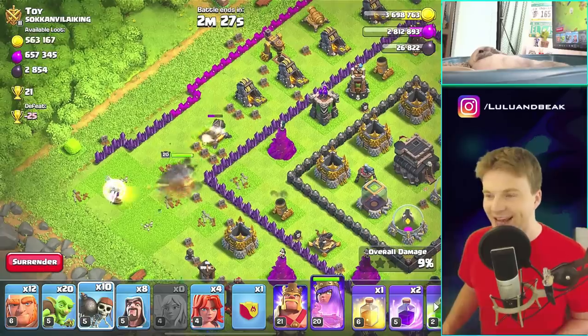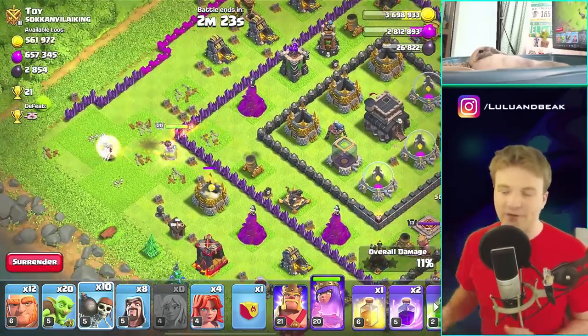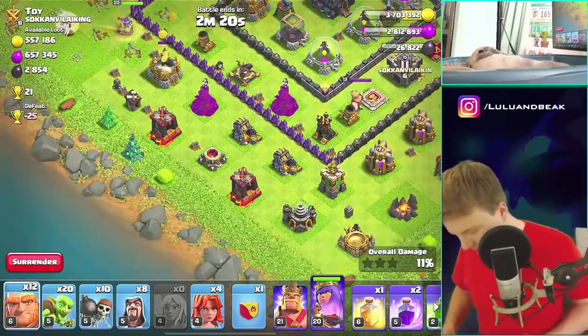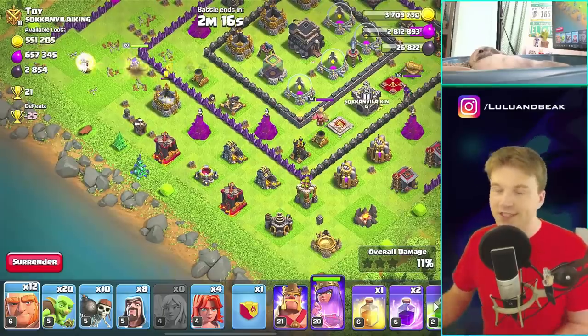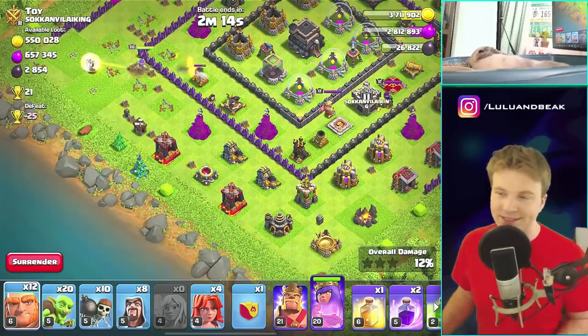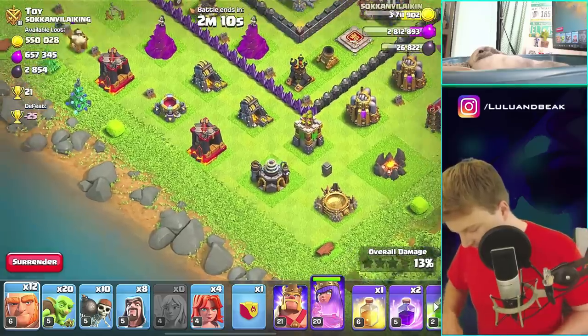I'm actually getting back into this now. Dead bases, big open bases like this — this stuff is fun. This is what Town Hall 9 is really good for. Especially Town Hall 11 and 12, you just don't see this. Nobody has dead bases in Legend League — it's impossible now. It's fun to get back to it.